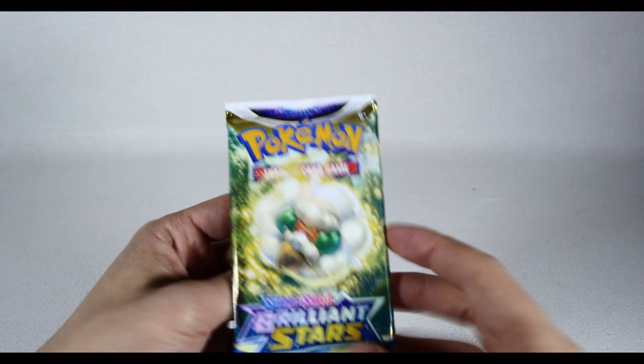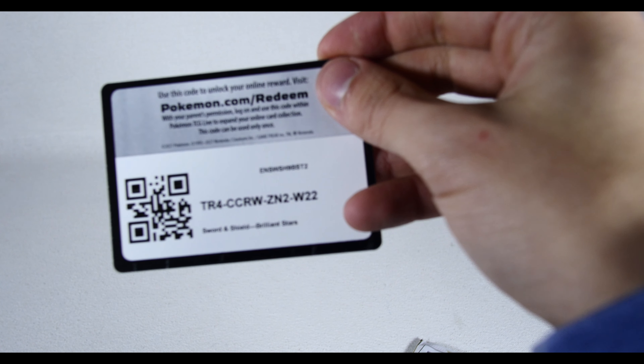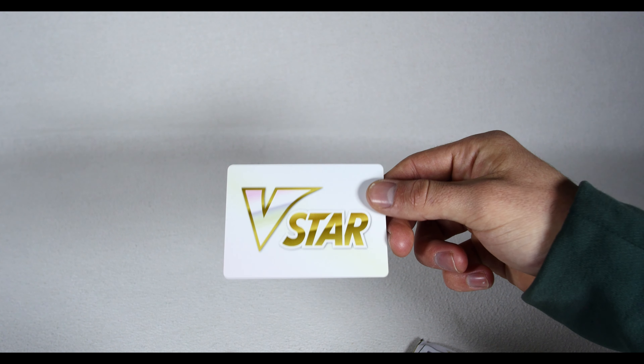Do you wanna see it? What? It's just a blank card — what the fuck is this? You got my hopes up. Let me see the RB — I skipped it. I thought that was Haxorus so I was like, did I fuck that up? That's Haxorus. Why give me this card just to not give me a V-Star?